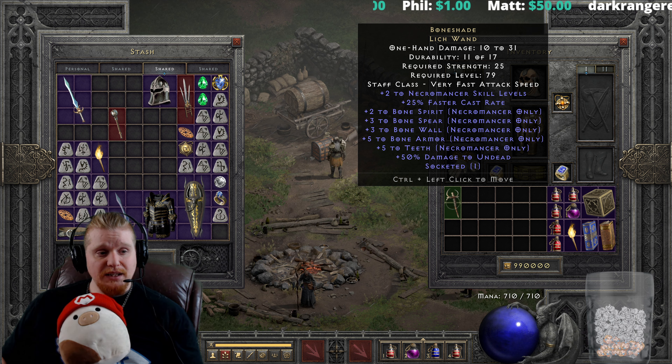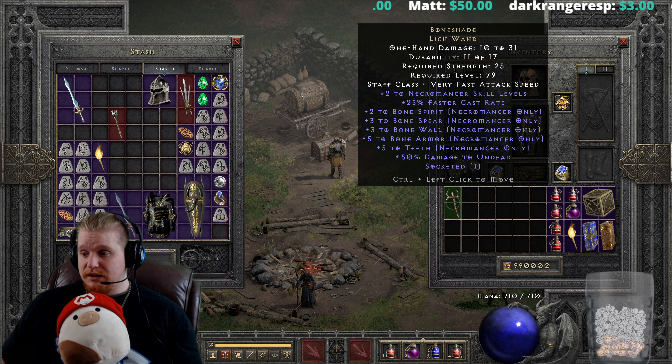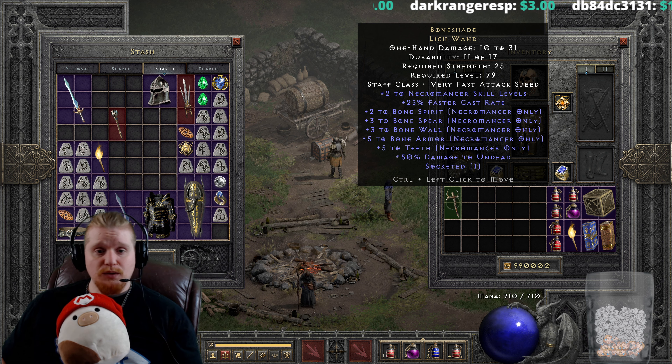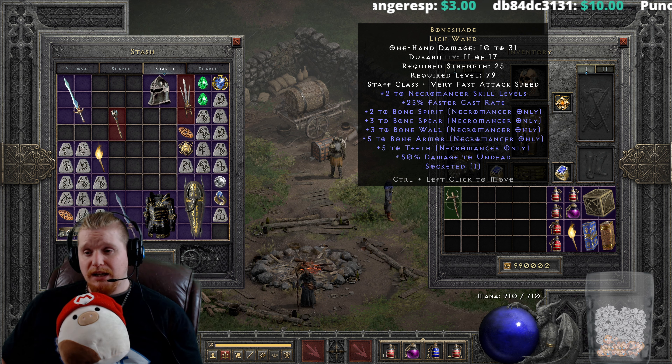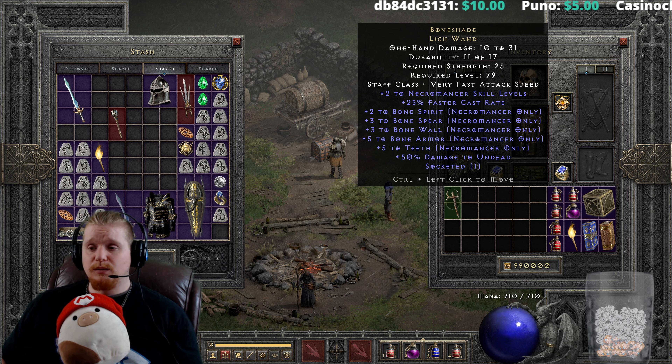It doesn't have anything else on it though. It has no mana, no plus to maximum mana, no mana after each kill, no strength, dexterity, vitality, energy, or any other effect really whatsoever — not even something like a chance to cast a skill when struck.